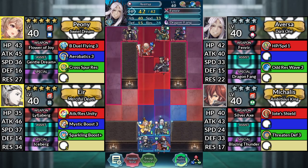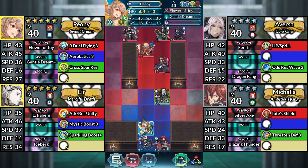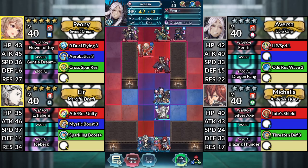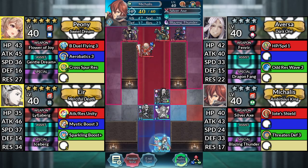For turn 1, move Aversa up and attack the Sword Dragon. Move Peony up to the right and dance Aversa. Then, have Aversa finish off the Sword Dragon. Move Air up. Then, move Macalus to the right of Peony.